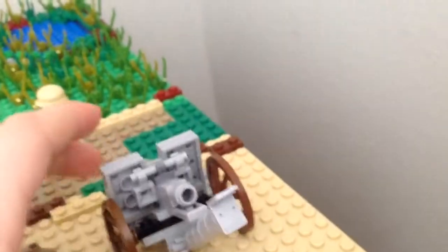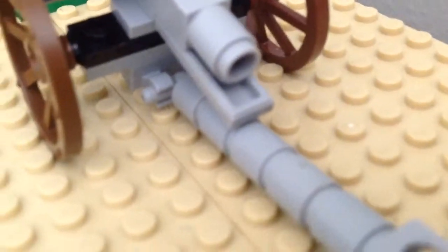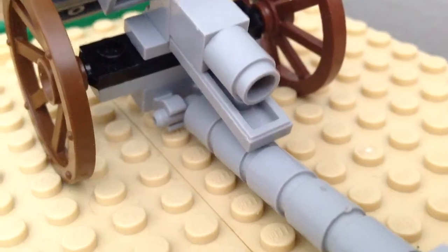If you lean against this it'll fall that way, but generally it just stays on this side right here. Then you've got some space to put on some artillery shells right there — that little hole fits nicely.